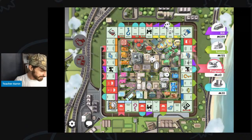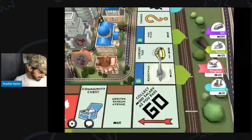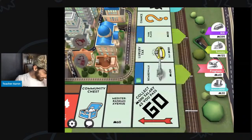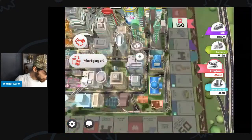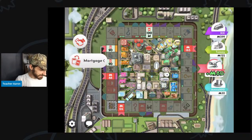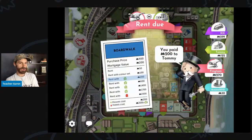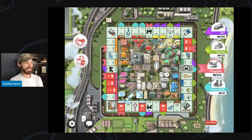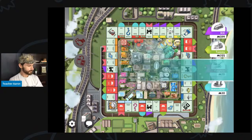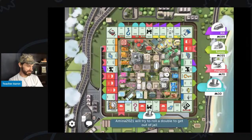Now I will roll again — five. I have to pay $160. I don't want to do that — let's mortgage some properties. I landed on Boardwalk. That's the worst — I had to pay $200. This game is not very good for me. Now I will end my turn. I don't know what I'm going to do now — that was very, very bad.